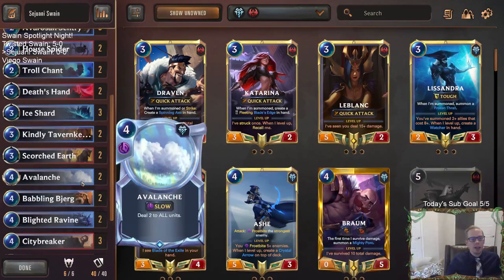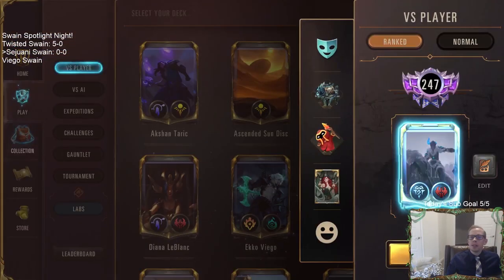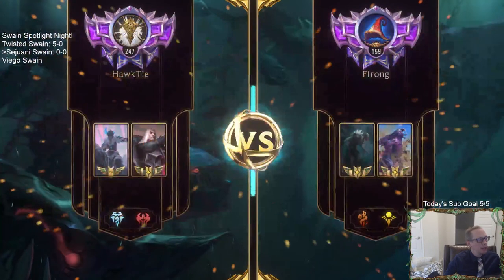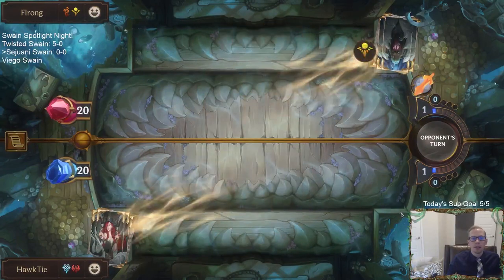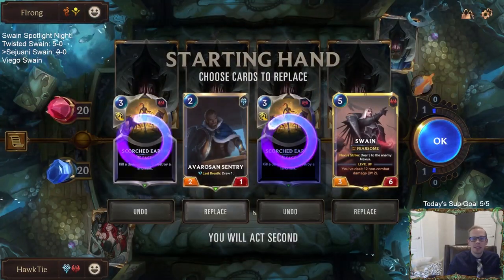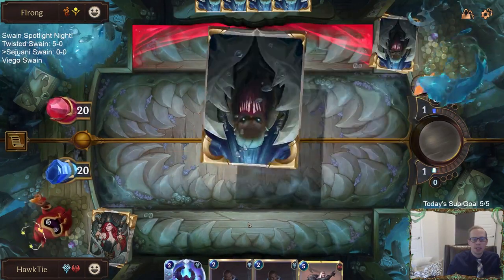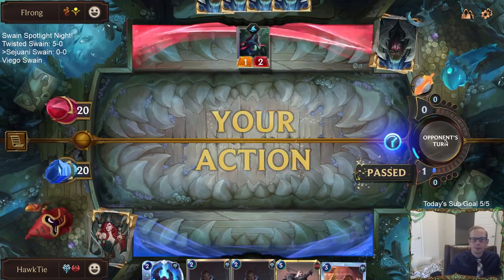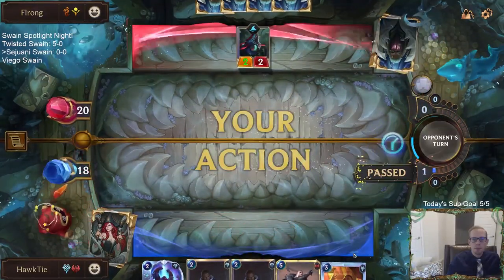The thinking with the small units is we want to put them in play first so opponents go wider, put more units in play, and then our Avalanche and Ravine are even more devastating. Let's go ahead and play some games with Sejuani Swain. Hopefully we're pretty good against aggro with all our different AOE removal spells. Looks like we got Lurkers to start — a mirror match board-wise. Lurkers put in a lot of power but not very much health, so our small damage things should be good against them.